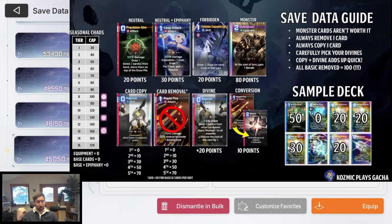Neutral cards getting added to your deck cost 20 points. If they get an epiphany, that costs an extra 10 points. If they then get a divine epiphany, it costs an extra 10 points more. So a neutral card with a divine epiphany would cost 40 points — that's quite a lot. That's why most people elect not to add neutral cards to their deck, because they take up save data value that could be going somewhere else.